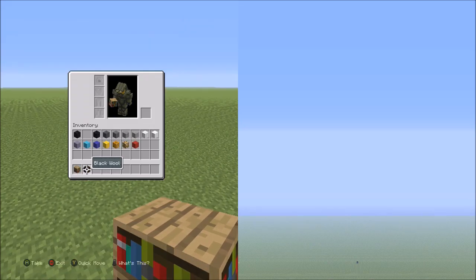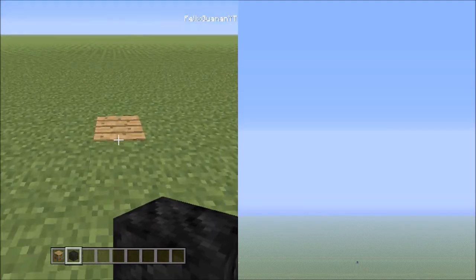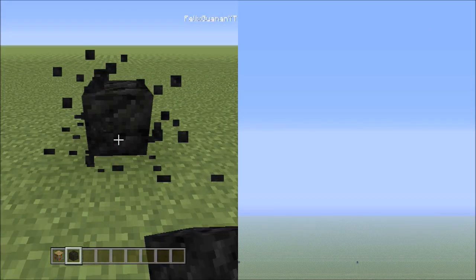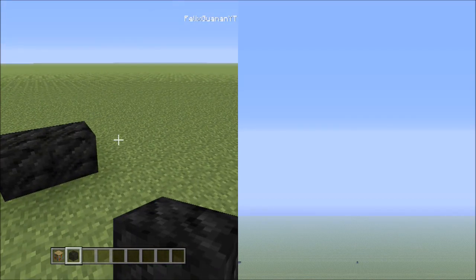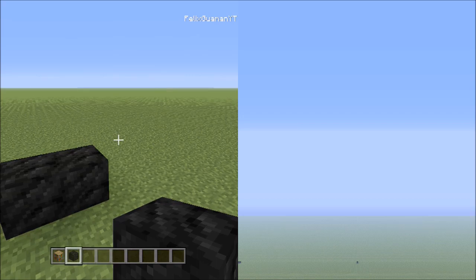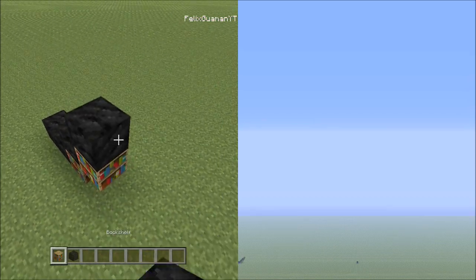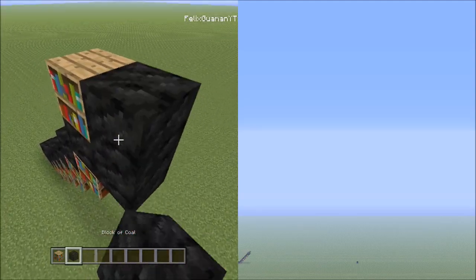Once you've done that, we're going to start off with the block of coal. We're going to start on top of the placement block we just placed on the left. From there, place two block of coals going to the right — that's one, two. Once you've done that, place seven blocks going diagonal up to the right — one, two, three, four, five, six, seven.